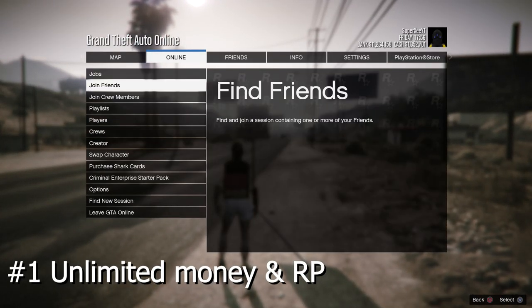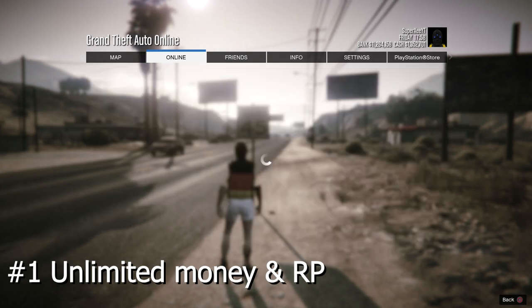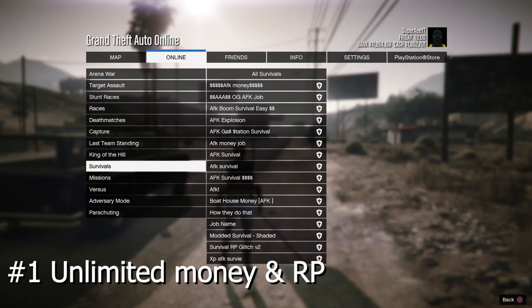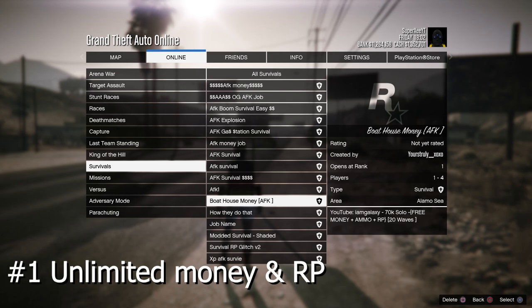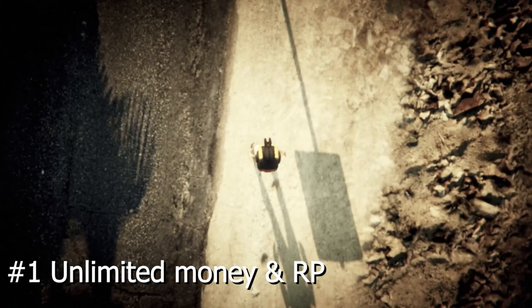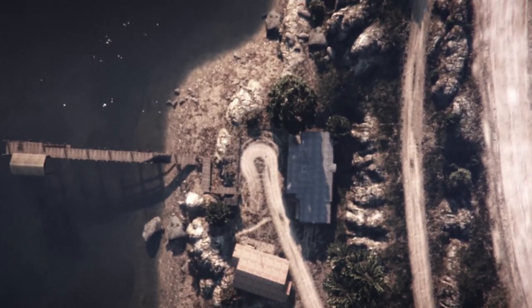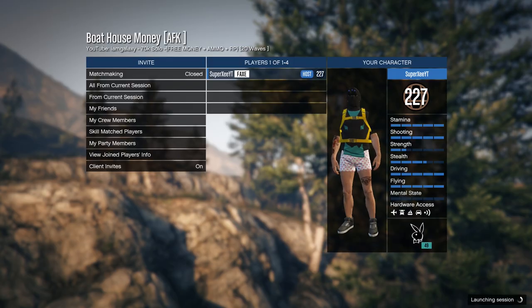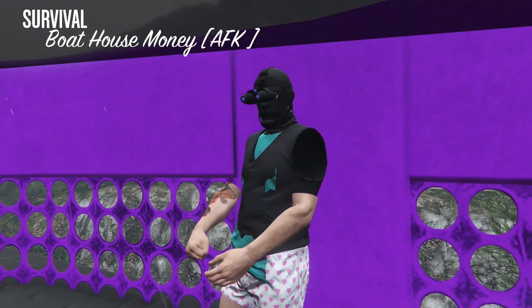The first method is gonna be pretty simple. You're gonna have to bookmark a job — once you bookmark it from the link in the description, go to bookmark jobs, then go to survivals. This one will give you unlimited RP and unlimited money, and the mission is called Boathouse. Once you've started that, all you have to do is have the Up-n-Atomizer. You don't have to do anything — you will be getting unlimited RP and money without even moving.